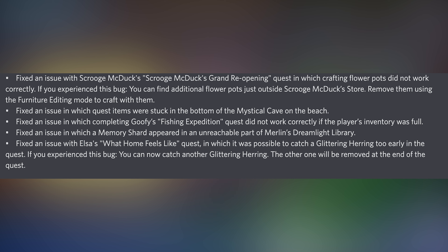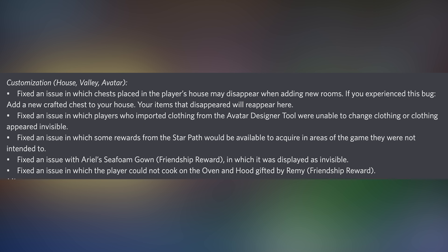If you experienced the Elsa herring bug, you can now catch another glittering herring and the other one will be removed at the end of the quest. Onto customization issues: they fixed an issue in which the chest placed in the player's house may disappear when adding new rooms — if you experience this bug, add a new crafted chest to your house and your items will reappear. They also fixed an issue in which players who imported their avatar from the avatar design tool were unable to change their clothes.